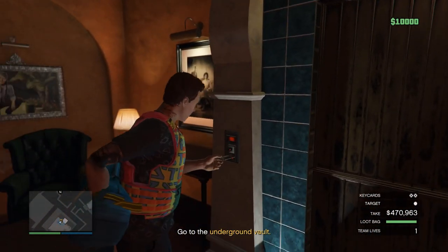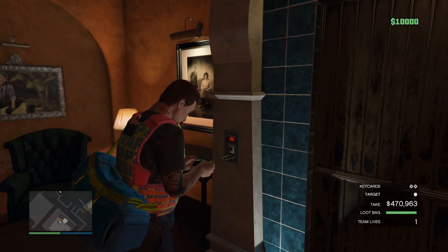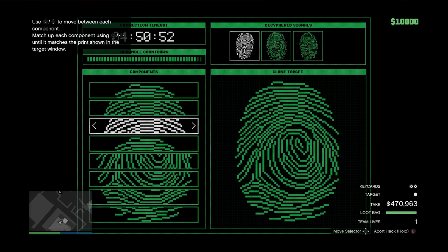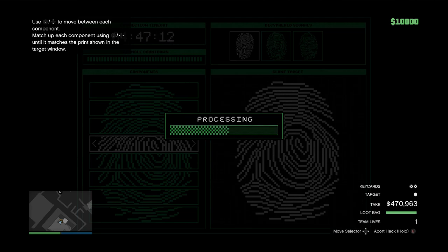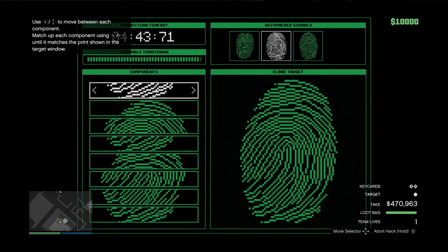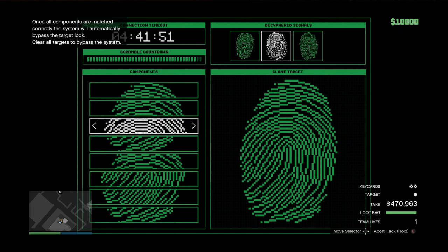Then go to the fingerprint hack, which should be pretty easy, and you should be able to do all four in under a minute. Remember that going right selects a piece down from the piece selected, and going left selects a piece up from the piece selected. So just start from the top and work your way down. You'll often find that the bottom of the fingerprint is already correct, and you just need to do the top.